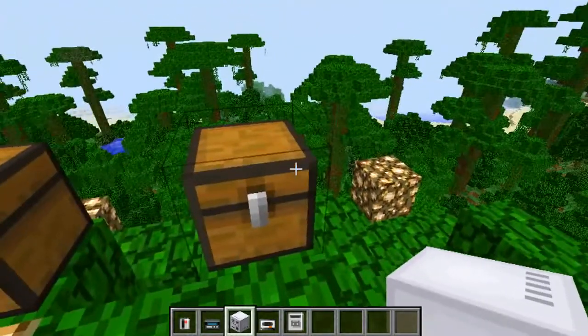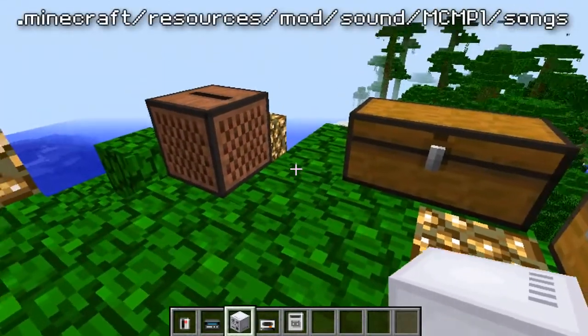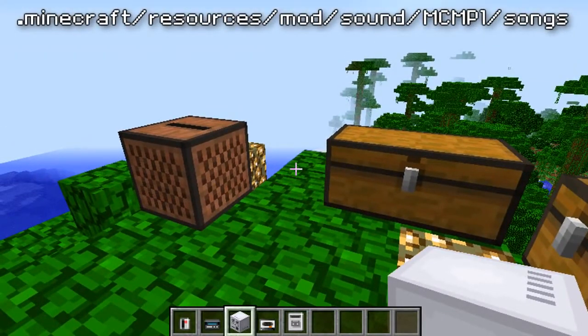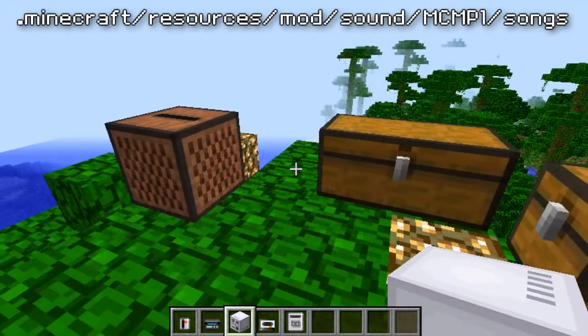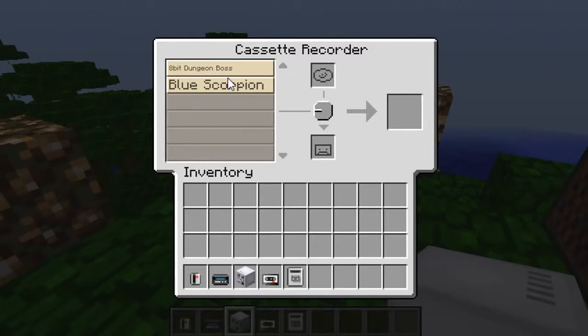So now what you want to know is how to record your own sounds. On screen I'm going to flash up the file path for where you need to put your MP3 or .ogg files for the songs you want to put into Minecraft. I've got two tracks by the awesome Kevin MacLeod because I can't use anything with copyright — but they're really cool songs actually.